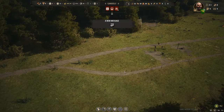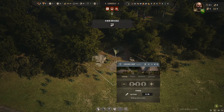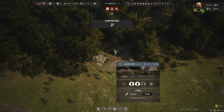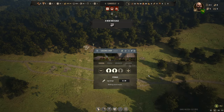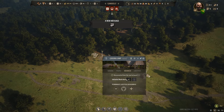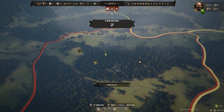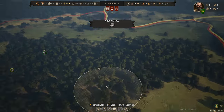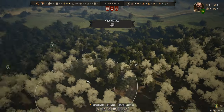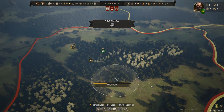They're off to work on something else, which means the logging camp is done. We need families assigned to the logging camp. Let's put two families in for now out of our five. We can also designate where we want them to log — Control and scroll the mouse wheel to choose the area size. We don't want to get into the berry bushes.